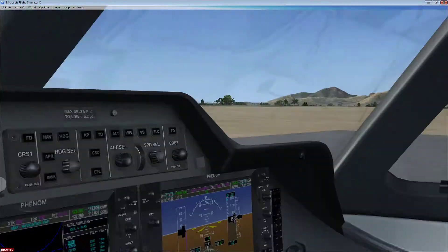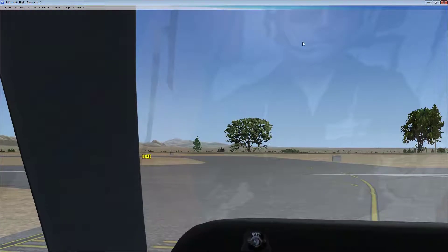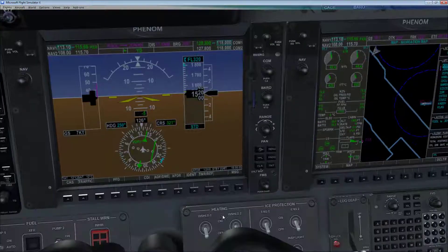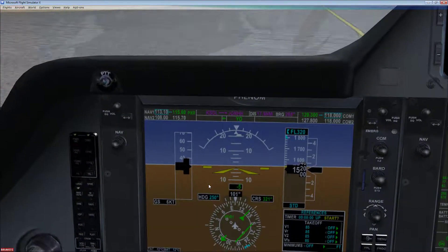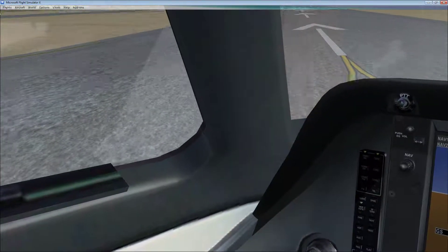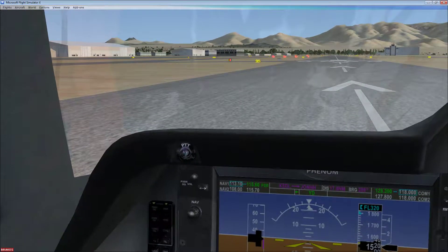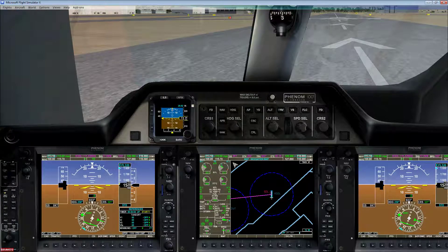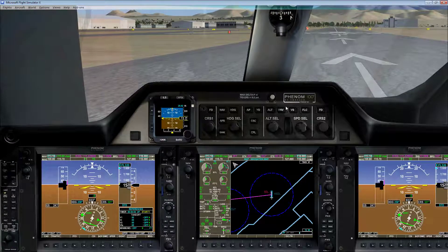Let's check to make sure nothing is on final — nothing out there. Let's roll onto the runway. Turn on our landing lights and bring up the timer. I'm not going to set V-speeds here; you would set them right here. Our rotation speed is 92 knots at our current weight. What you do is hit Shift+1 to bring up the 2D panel, spin up to about 40-50%, ensure everything is in the green, click the TOGA hotspot, and go full power. Let's turn that panel off.